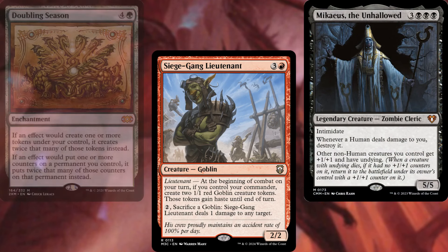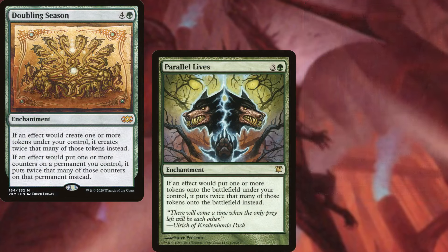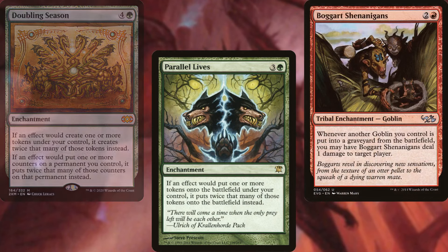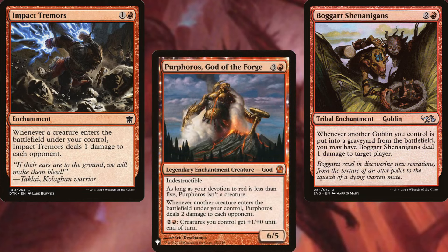Supporting our plan, we've also got Doubling Season, Parallel Lives, Boggart Shenanigans, Impact Tremors, and Purphoros, God of the Forge.